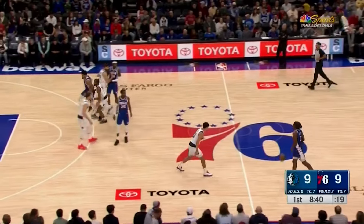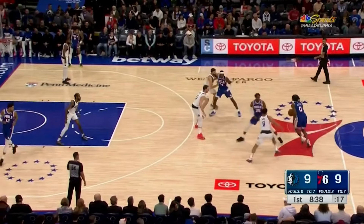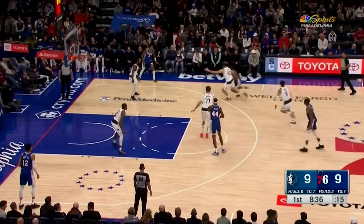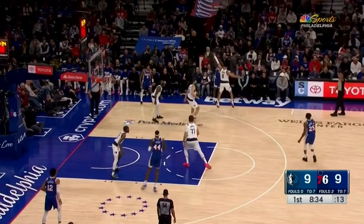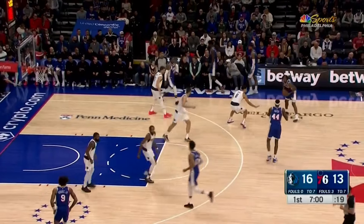Double drag again, but this time Josh Green goes over, and Klebер is up to meet Maxey. Maxey kind of just gets into his iso bag here and tries to shoot over two defenders. I don't love the headstrong decision-making here, but Daniel House is not a very reliable roller or spot-up shooter, so I get it.